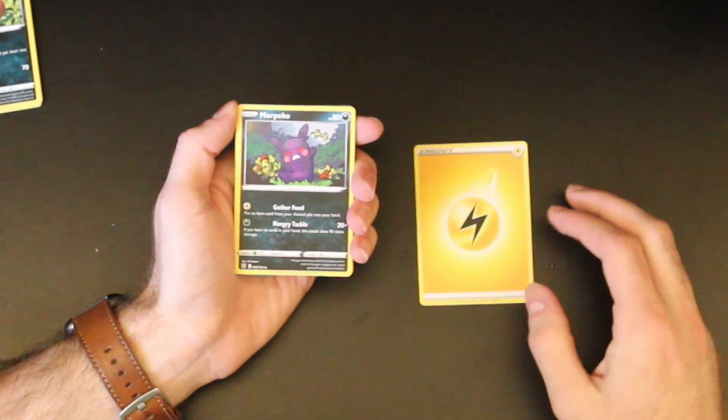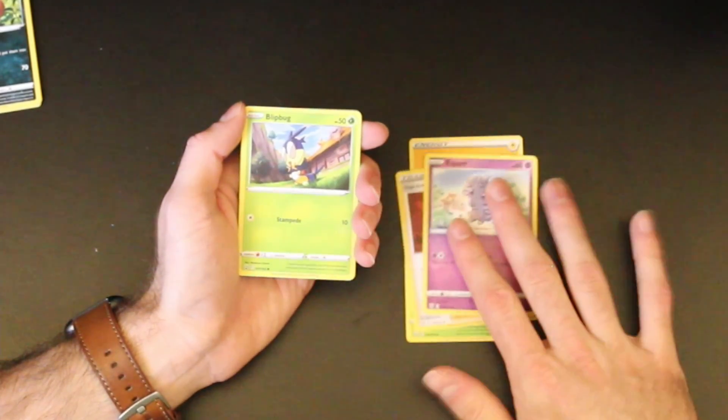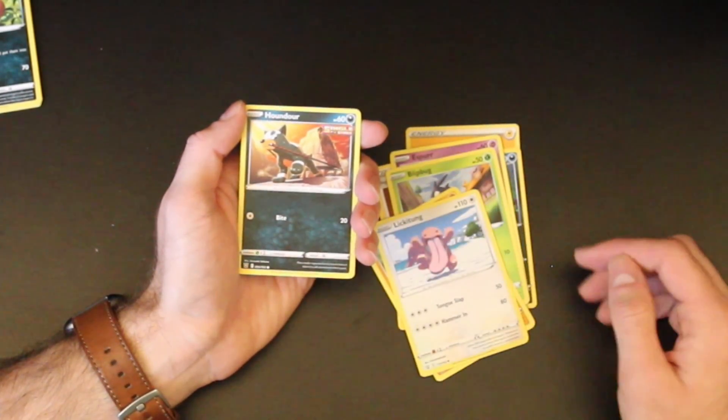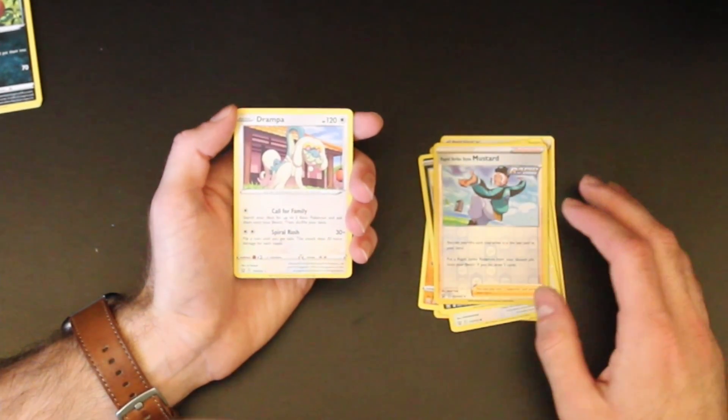This one feels kind of thick, so I'm going to do this one next. Might as well, hopefully get something incredible. We have a lightning energy, Morpeko, Durant, a single strike style Mustard, an Espurr, Blipbug, Silicobra, Lickitung, Houndour, a reverse holo rapid strike style Mustard, and a Drampa.